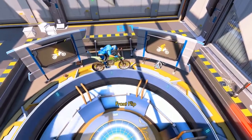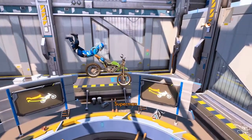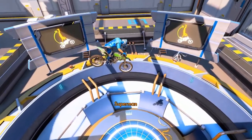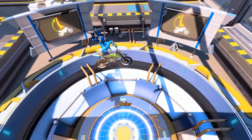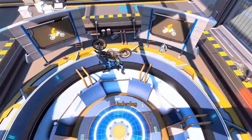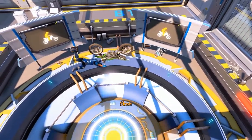For example, with the bike parallel to the ground, if you push hard to the left with the right analog stick, you'll perform a Superman. If however, with the bike in the same position, you press up with the right analog stick, you'll end up with a Ruler. If you change the position of the bike — for example, flipping it upside down — all of the tricks that you've got access to have now changed.